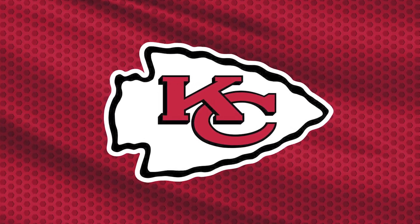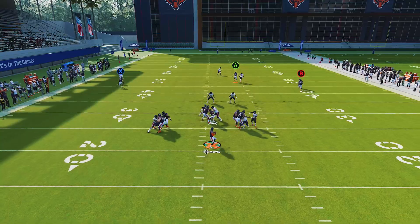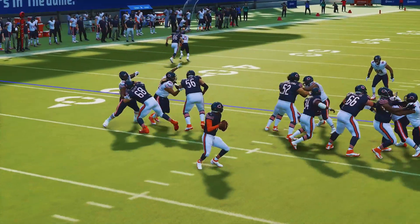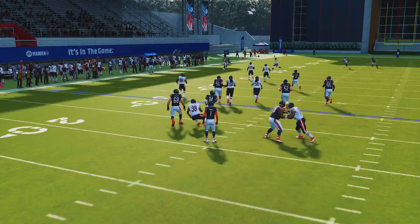I've used this route out of formations such as the strong close and also in other playbooks out of the I-form close this year. But today's tip comes to you out of the Kansas City Chiefs offense. What I like about the I-form close in the Kansas City Chiefs offense is that we have a pretty decent run game with some great stock routes, and those can hold our opponent's attention which is gonna isolate some outside one-on-one throws, especially in the man coverage meta.